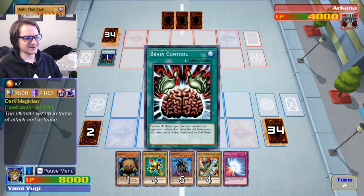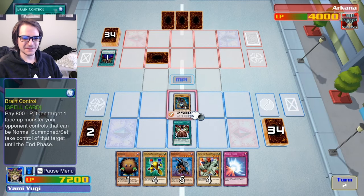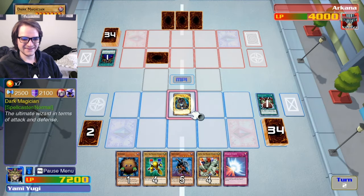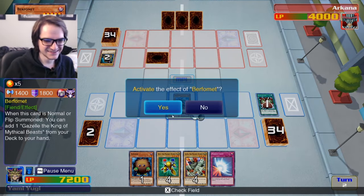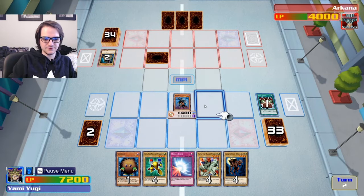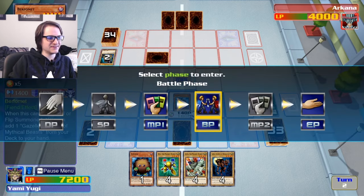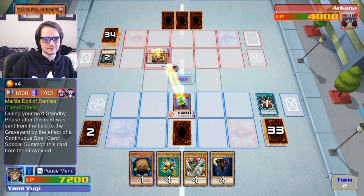Oh my god. Fuck you, dude. Give me that! And we're just gonna do this. Ha ha ha! Get shit on! Activate the effect — burn for it, yes. We'll take our Gazelle King or whatever. Cool. We will set this and the 1400 attack — the defense of this monster is probably greater, but we'll attack it anyway.